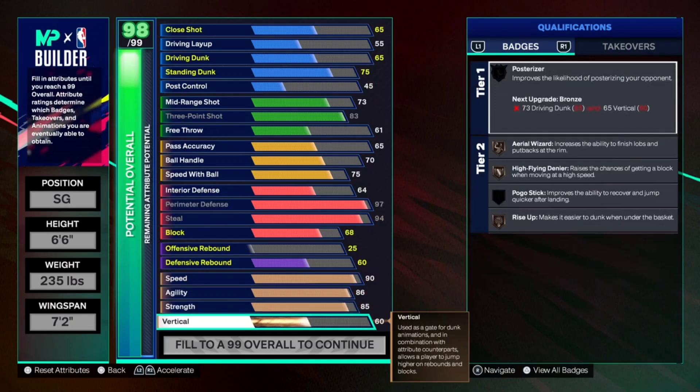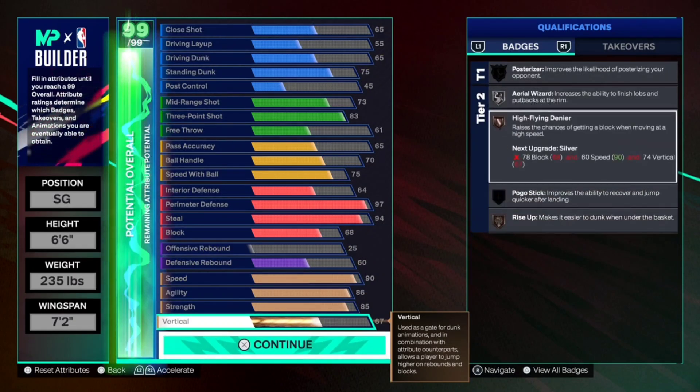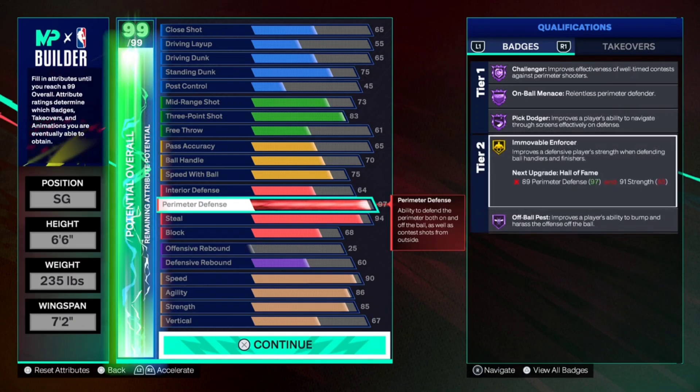Vertical is going to go to 67, which gets the High Flying Denier badge. The defense is absolutely insane — Hall of Fame Challenger, Hall of Fame On Ball Menace, Hall of Fame Pick Dodger, Off Ball Pass, and Movable Enforcer is also on gold.